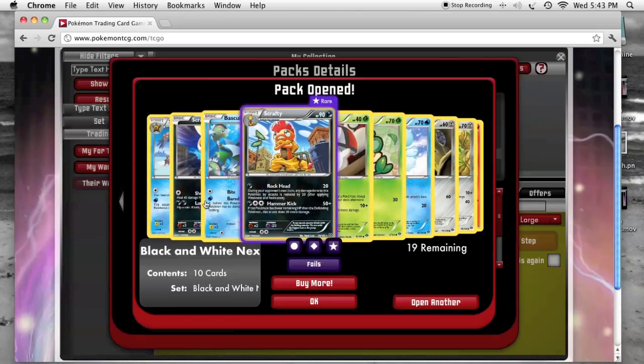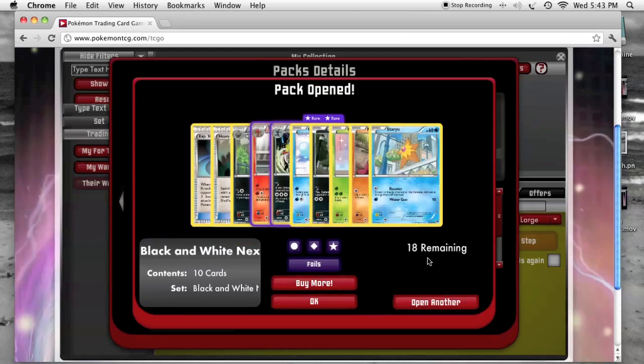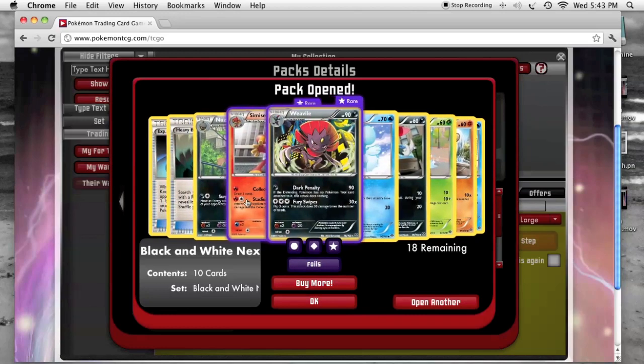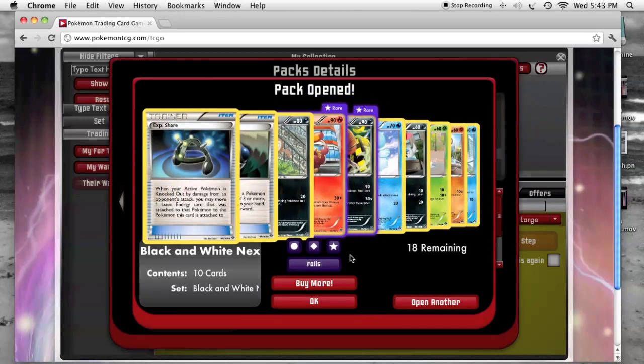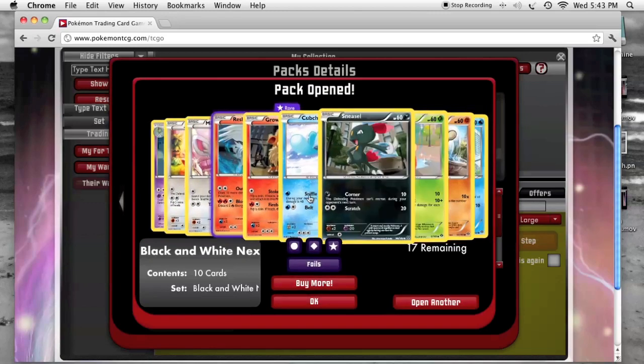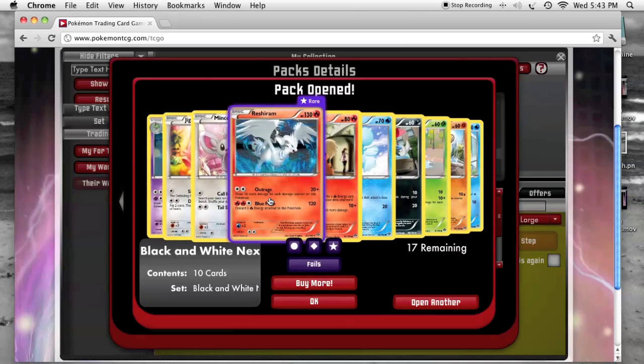Amoonguss. Got a Weavile, Heavy Ball, and Exp Share. I've got new Reshiram, which is excellent.